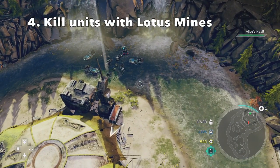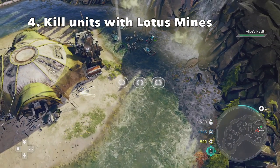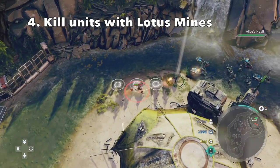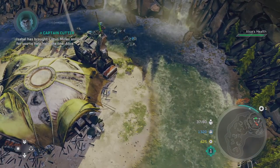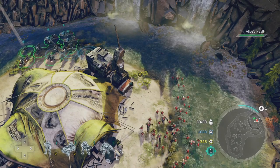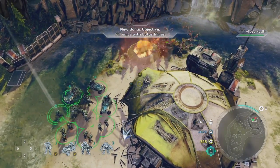Very similar with the Lotus Mine — I just dropped my Lotus Mines in an area in the back. You can drop them and just wait for an enemy to walk over them. It also helps if you weaken the enemies a little bit right before they walk over the Lotus Mines. In this playthrough, the enemies that walked over it were a really big group, and the fact of the matter is, if you get a big group and they walk through those Lotus Mines, chances are you're going to take out the number you need to complete the bonus objective.